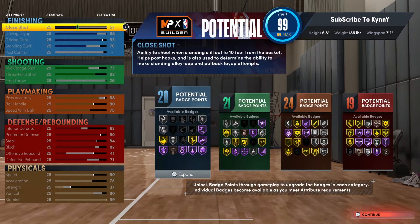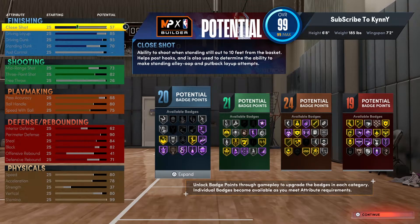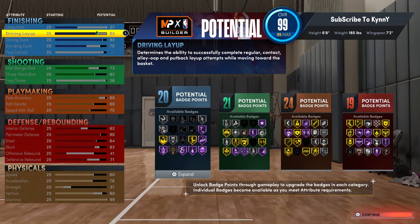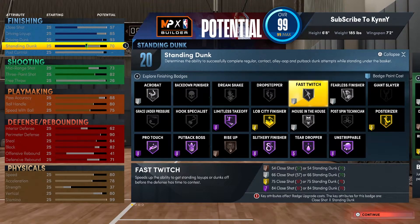These are the stats on the build — look at the numbers. 93 driving dunk, 80 close shot — the close shot doesn't matter. With a 93 driving dunk, you get every contact dunk in the game besides small guard ones. You get the elites, you get the pros, you get all the alley-oops. The 85 driving layup gets you literally every layup animation unless there are height restrictions. I went for 70 standing dunk so you can do constant standing dunks, and because I want fast twitch — fast twitch is close shot or standing dunk — I went with standing dunk.